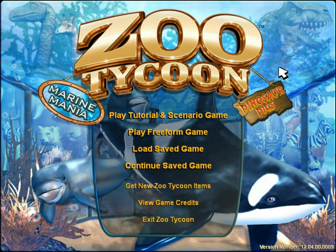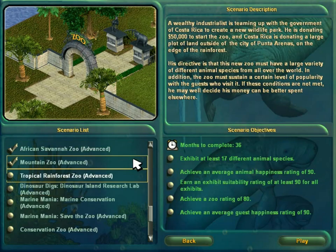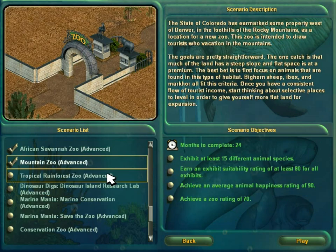Hey guys, this is 18-2. Welcome back to another episode of Zoo Tycoon Complete Collection. In the last parts we beat Mountain Zoo and learned that not all polar bears are created equal.